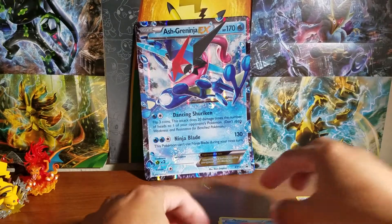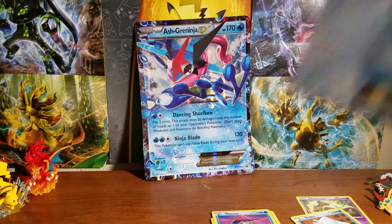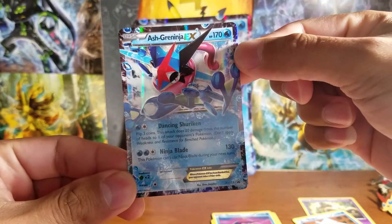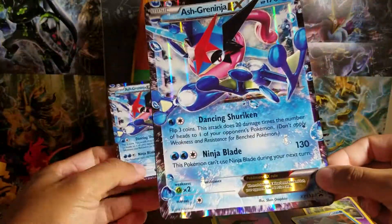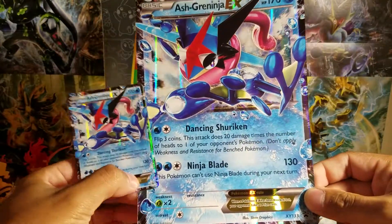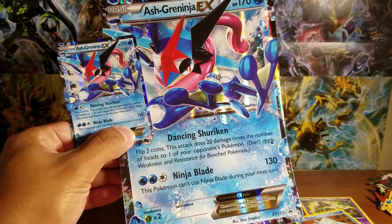And of course, we get our sexy promo card — the Ash Greninja EX, and the big oversized one too. So guys, thank you for watching! Hit the like button and subscribe for more awesome videos like this one. Thank you guys, see ya!